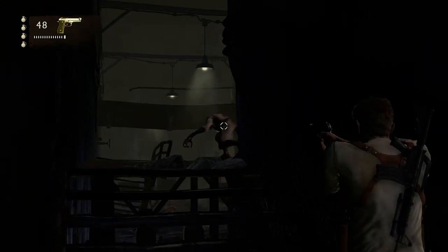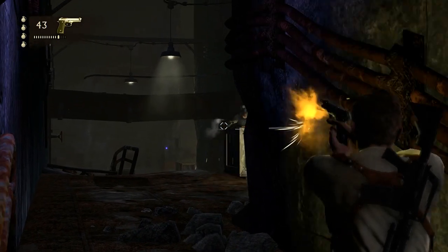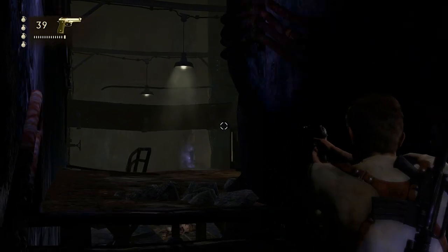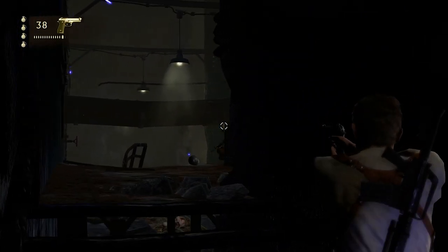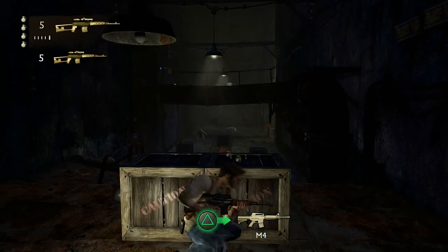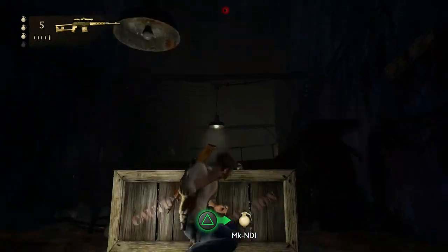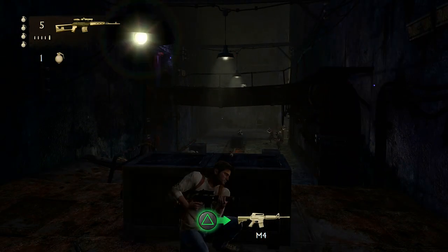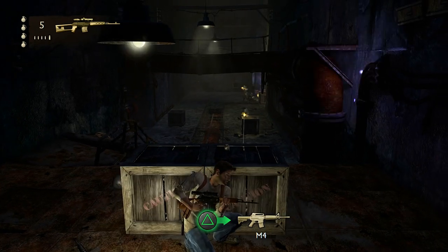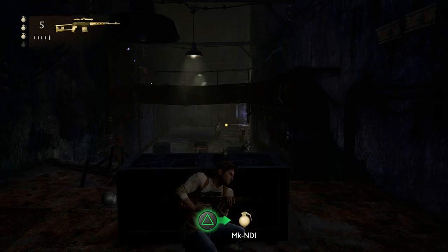Be careful because there's a soldier here — you need to shoot him quickly because he has an M4, which means he can kill you very quickly. Now we're going to hide here and use the sniper rifle to dispose of a few enemies. As they say, the enemy of my enemy is my friend — but in Uncharted, everyone's your enemy. We're going to throw grenades since we can pick up quite a few here, and that will speed up the process.